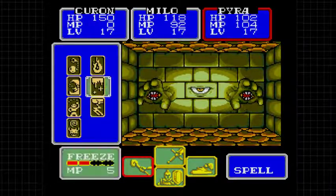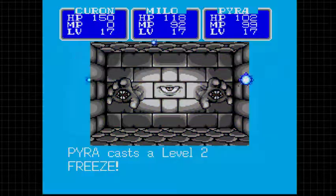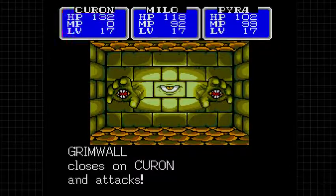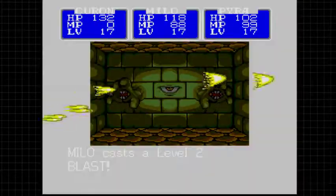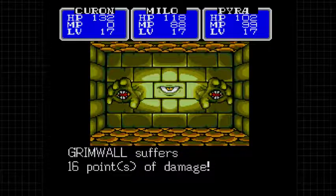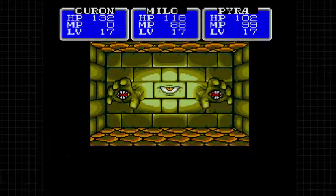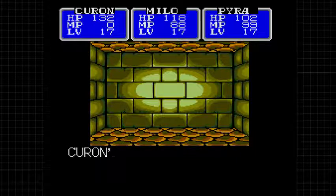We'll do level two Freeze on it for eight points. Really? Eighteen points against the main hero. Sixteen points from the Blast spell, 31 points. Let's go ahead and do a round of physical - eight points, about as much as she did with Freeze level two. That opens up a pathway.